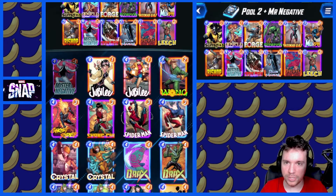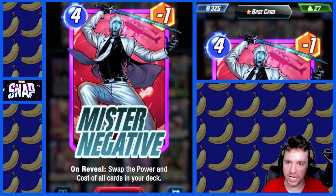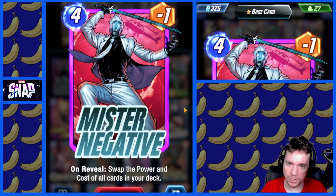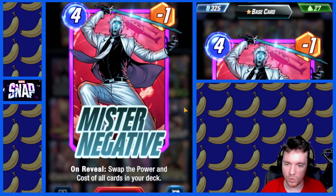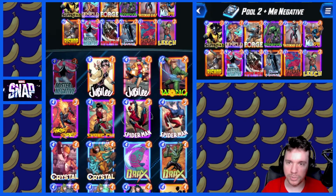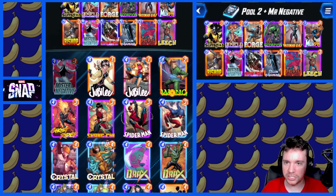We are playing Pool 2 plus 1 Pool 3 card, and now we are going to try Mr. Negative. It's a 4-cost, minus-1 power card that says: on reveal, swap the power and cost of all cards in your deck. So we want to play low power, high cost cards.